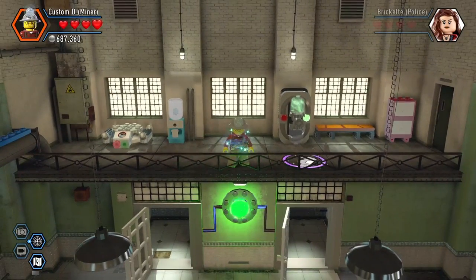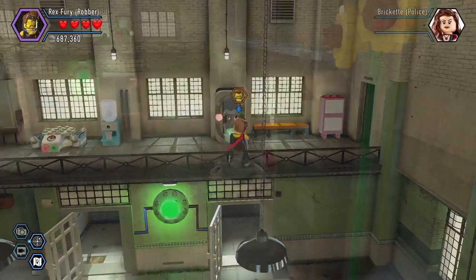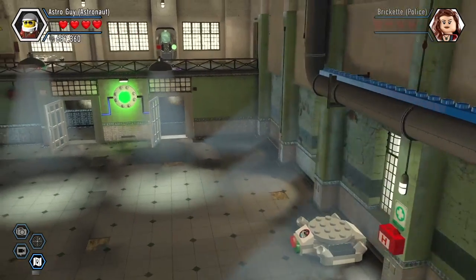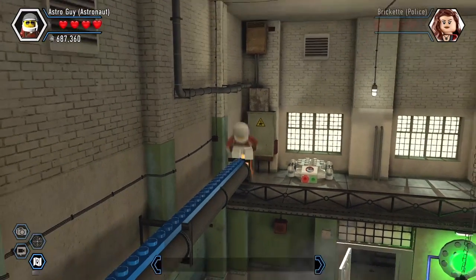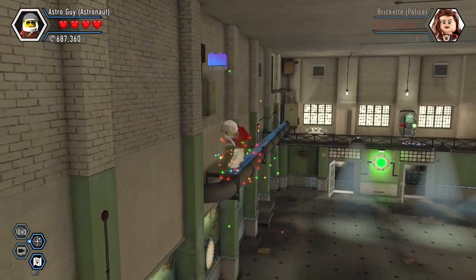Here's a green color swapper in case you don't have the Super Color Gun Red Brick yet. And here's a teleporter to get up there. Another small Super Brick!